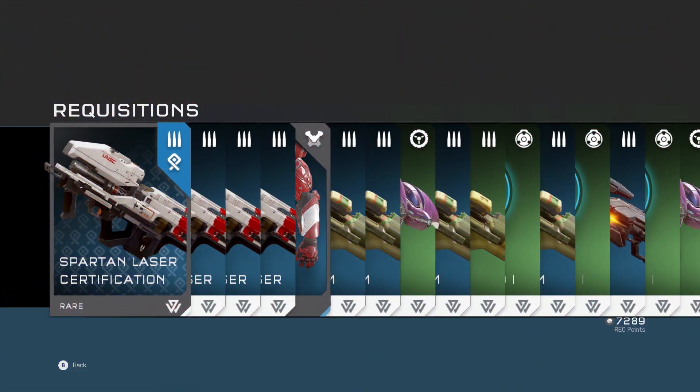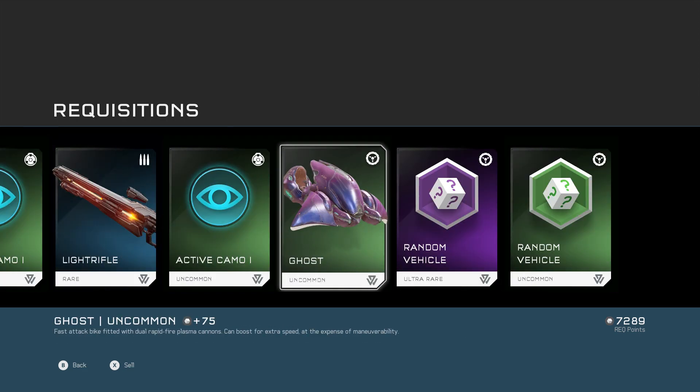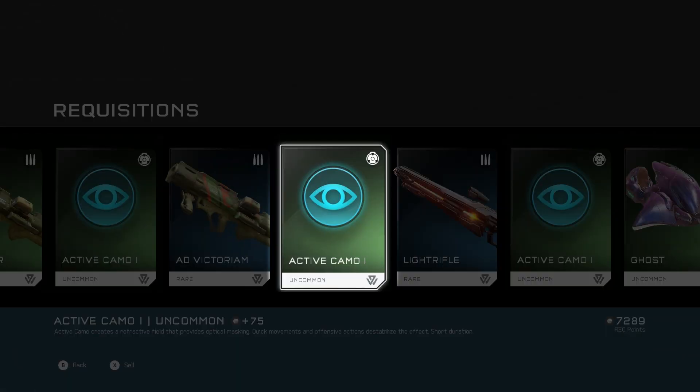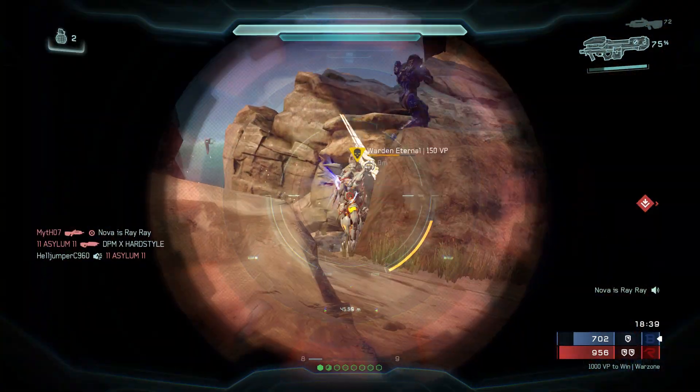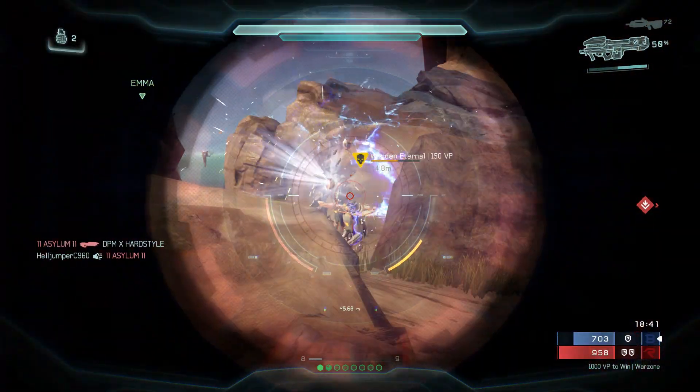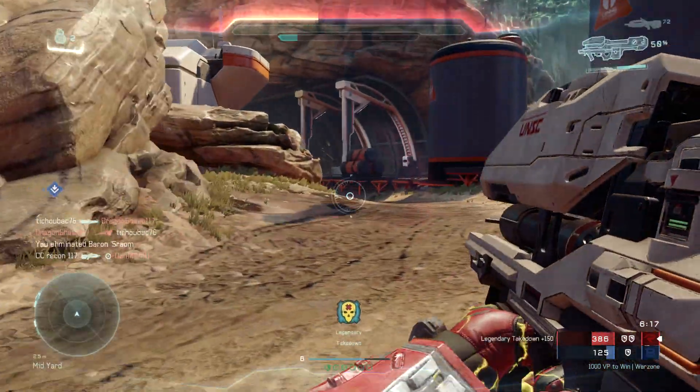Now let's take a look at the second pack that I opened. This brings me onto items that you can use while playing Warzone when you go to a REQ station. Cards are split up into three main categories: weapons, vehicles, and power-ups. This Spartan Laser certification is going to allow me to get more Spartan Lasers in future REQ packs, which is super helpful in taking down legendary AI in Warzone and enemy vehicles.